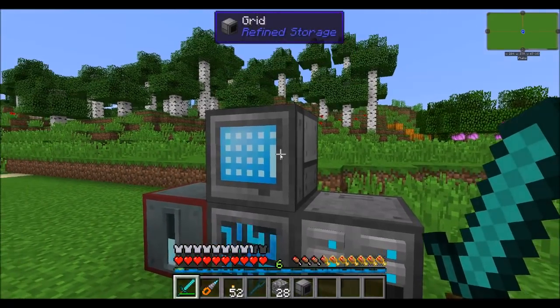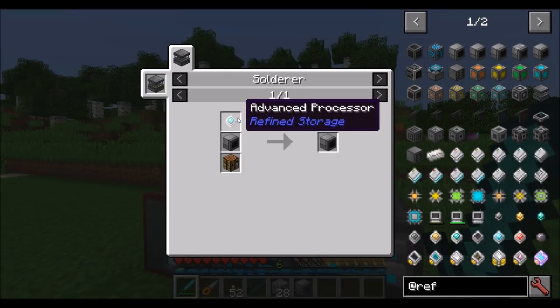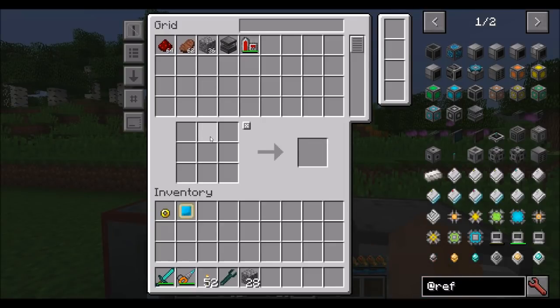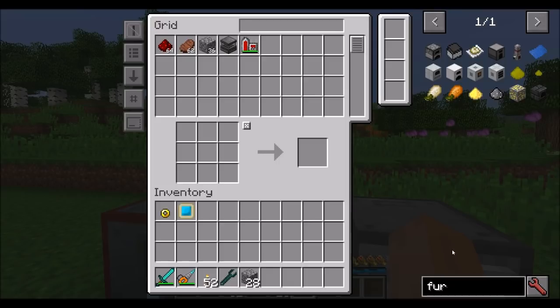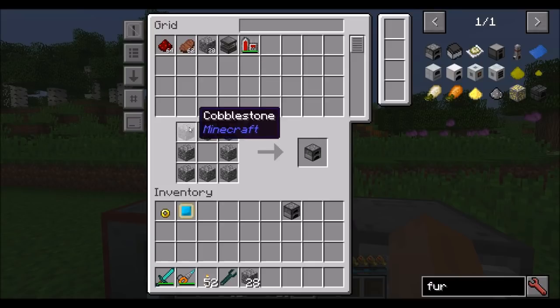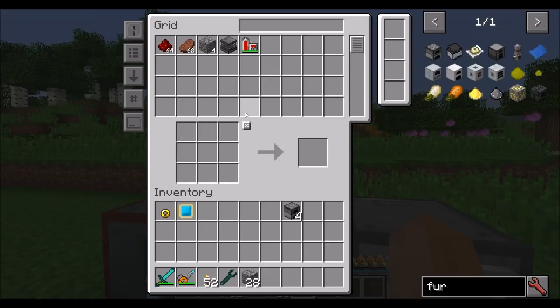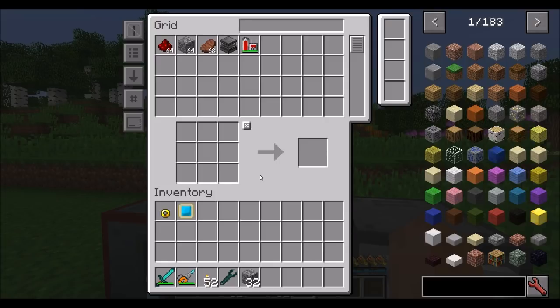Very quickly, you're going to want to upgrade your grid to a crafting grid, which is simply a grid, a crafting table, an advanced processor, and a solderer. The crafting grid is great because it's a grid with a crafting table in it. Many features you'd expect exist — you can search for a furnace in JEI and shift-click, and it'll automatically populate the crafting window. You can left-click to pull the item out, and it uses items inside the entire network first. Anybody who hasn't played with this before will find it amazing how quickly you can craft needed items.